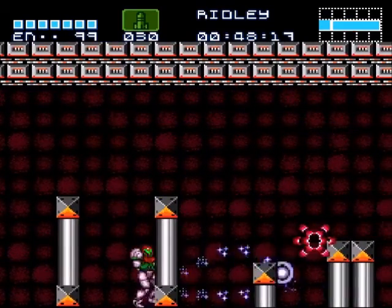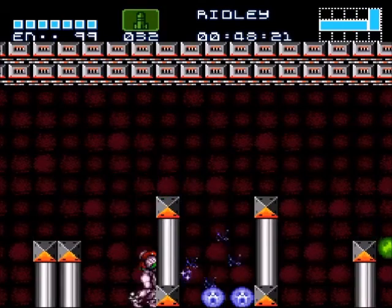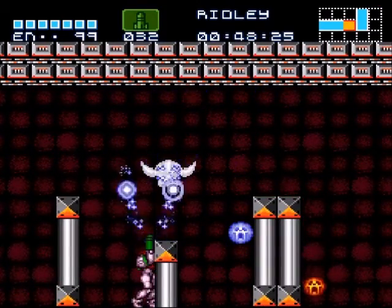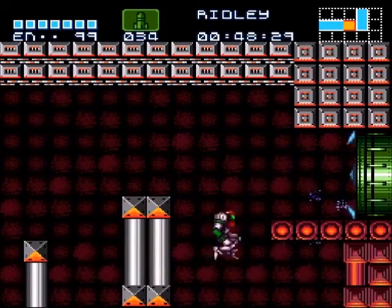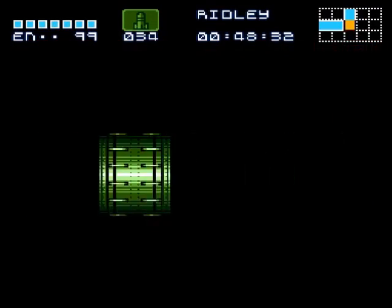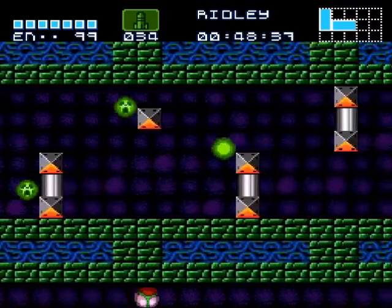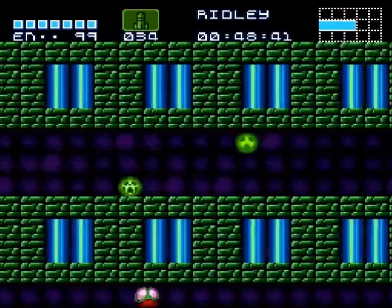That fight was much harder than I made it look. For those who aren't using save states, you could die a lot in that fight. So make sure you get the newest version where he's been tweaked — that doesn't make him any less hard, he's still pretty difficult. We're done here in Ridley's lair and since the lava's gone we can just roll on through. You could probably do that with the lava here and just save time and energy.